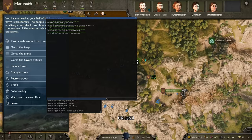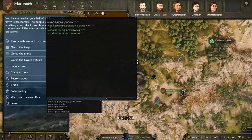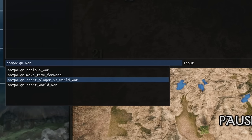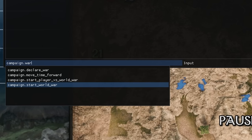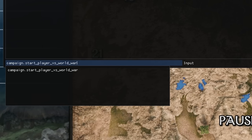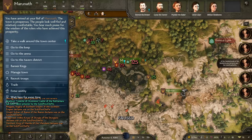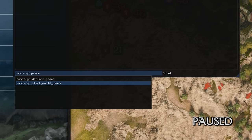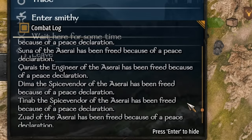For a bandit campaign, instead of typing declare_war six or seven times, use campaign.start_player_vs_world_war — you go to war with all kingdoms at once. Or use start_world_war to make everyone fight everyone (you must be in a kingdom for that to apply to you). For economic tests needing world peace, use campaign.start_world_peace and everyone is at peace with everyone.